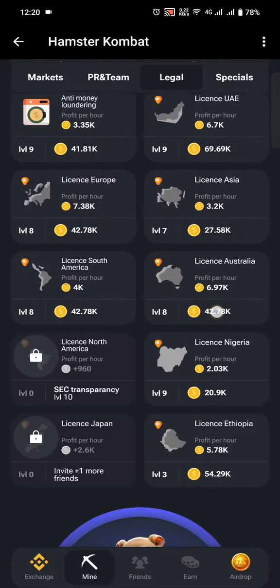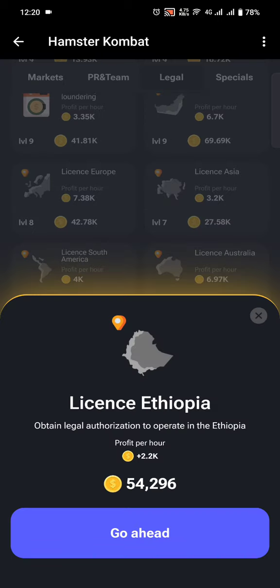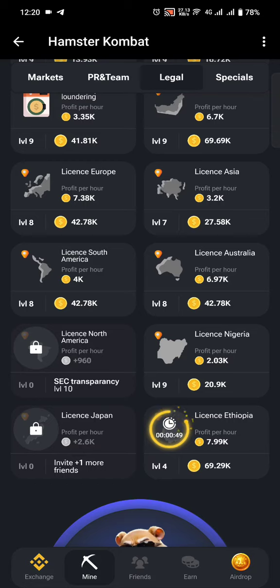Switching to the Legal cards — the Ethiopia card is currently the best card in my opinion, because I pay 54,000 tokens and get 2.2k per hour. I'll go ahead and get it. It also has a cooldown mechanic where you have to wait some minutes or seconds or hours before it becomes active again.